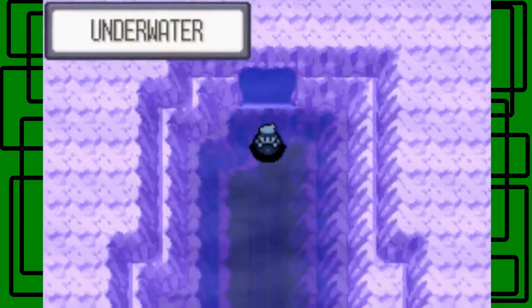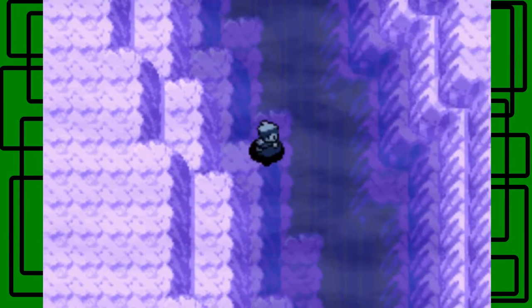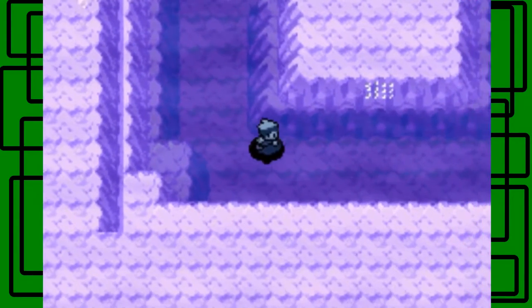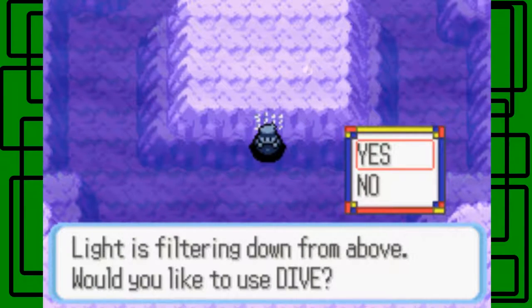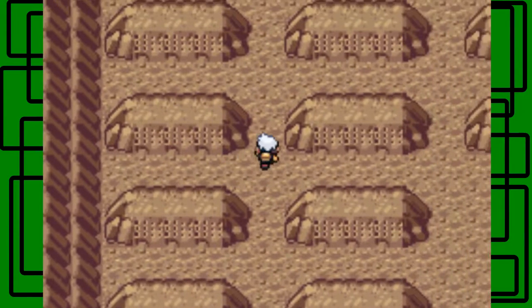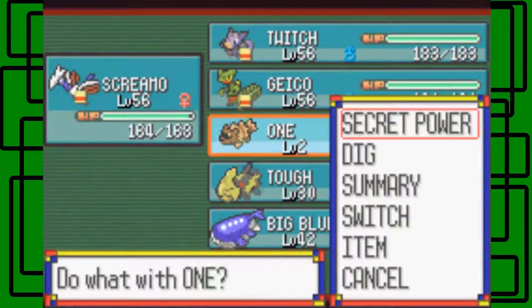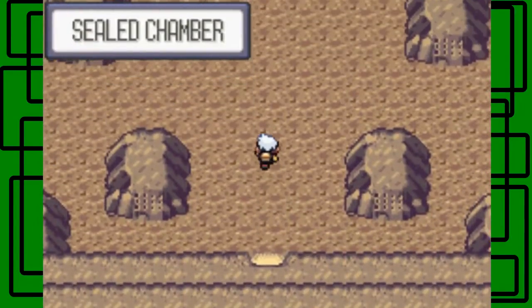We're going to go through here, and what you want to do is go to the south part where there's a door with more braille on it. It says use Dive here, so we want to use it right in front of the markings on the door, and just press B — use Dive again. And you're up here into the Sealed Chamber, nice. Here's some more braille you can read if you want — the really important one is this one right here. It says dig here, so what you want to do is use Dig here. Let's dig — one will use Dig, awesome. And here's another sealed chamber.